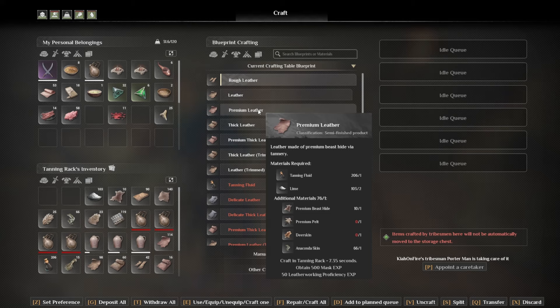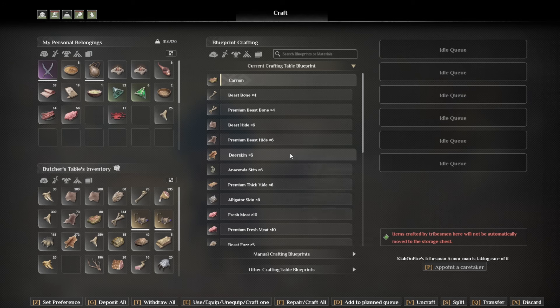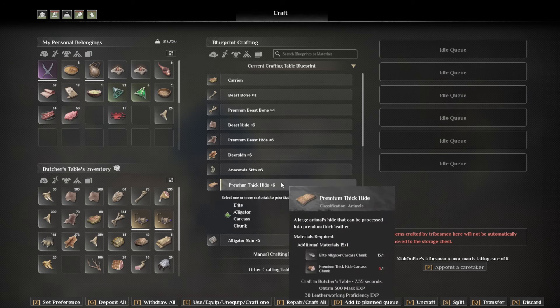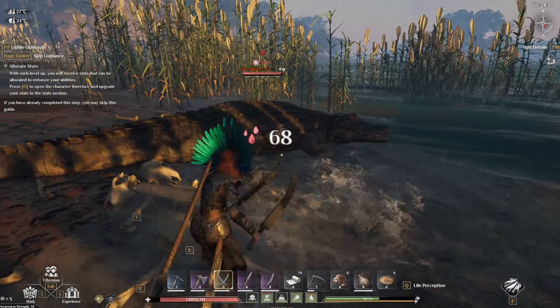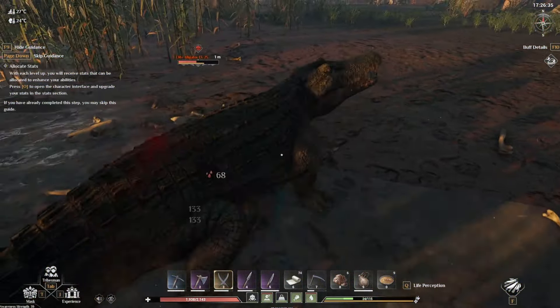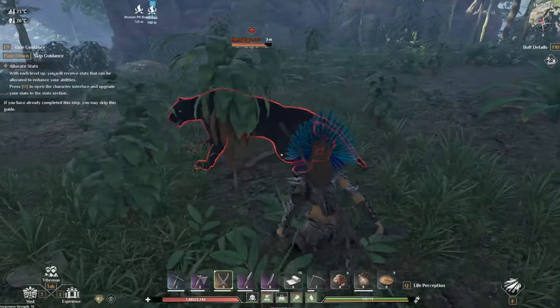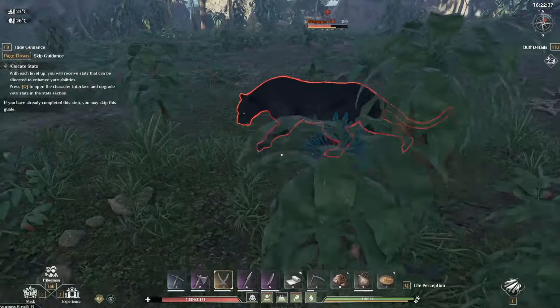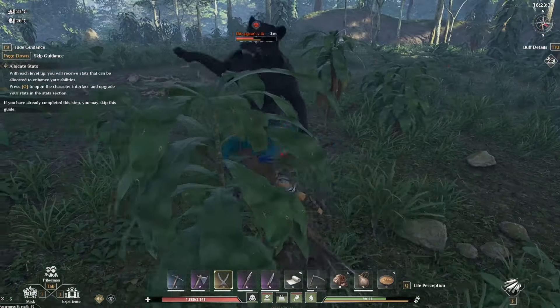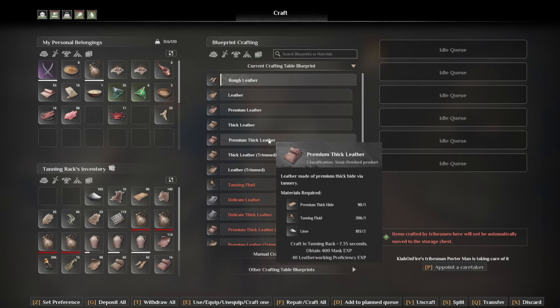There you go, some premium leather - but if we want to make the armor we have to take that up a notch. We need premium thick leather which takes premium thick hide, and that's a different story. Let's go into our butcher's table to have a look. In here you're going to see premium thick hide can be made from elite alligator and premium thick hide carcass. My favorite approach is definitely the elite alligator because they're fairly easy to kite around. Like the premium leather, the premium thick leather is also going to need lime, so combine your premium thick hide with lime and you have what you want.